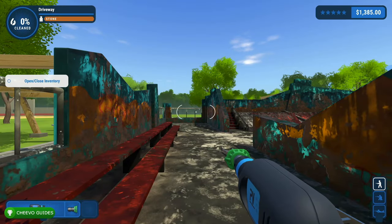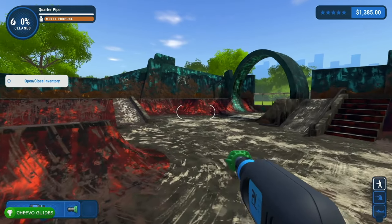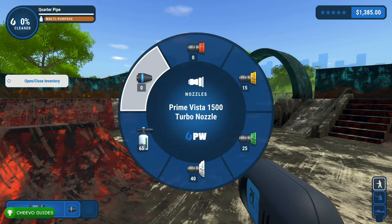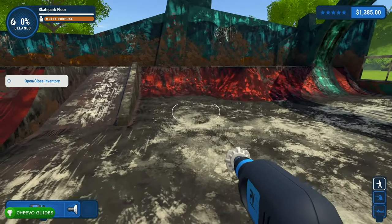First things first — basics. We can change our nozzles by pressing LB or RB. You can tell which nozzle you have on based off of its color. The nozzle distinguishes what type of spray comes out of your pressure washer. Some of the sprays cover more ground but they're less powerful — basically the smaller the coverage area, the more powerful the nozzle is. You can also hold Y to check out your different nozzles and select a specific one.